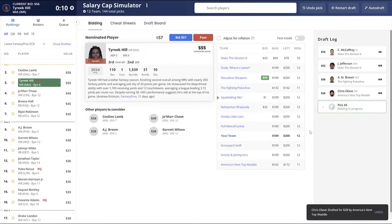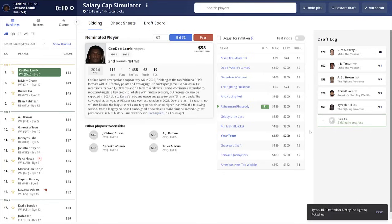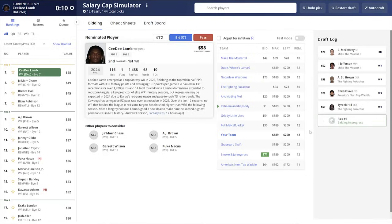The aggressive strategy is akin to drafting multiple first-round talents. That's the beauty of the auction draft — if you really want to, you can land a Christian McCaffrey and a Bijan Robinson, where in a snake draft that would never be possible. The question is how the rest of the roster is going to look afterwards. If you're aggressive, you'll probably land multiple round-one type talents, but then there's an inflection point where you'll have to start being patient, likely priced out of the next couple of nominations.